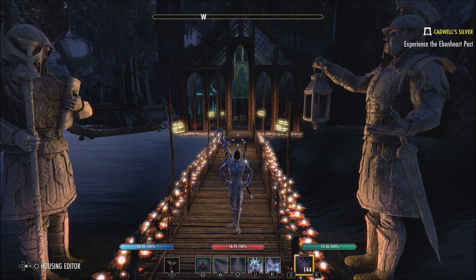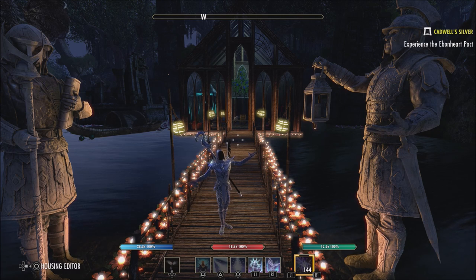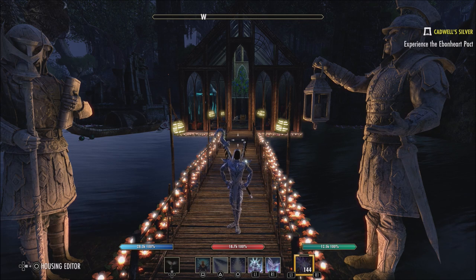We also have the option to play the White Gold Tower and Imperial City Prison dungeons in Cyrodiil. These two offer some good gear — you may need some things for your sticker book, or you may be a healer and want some of the gear out of White Gold Tower, which is considered in-game. You may also want to play it on vet and get some of the Monster Helms if you haven't got those yet.